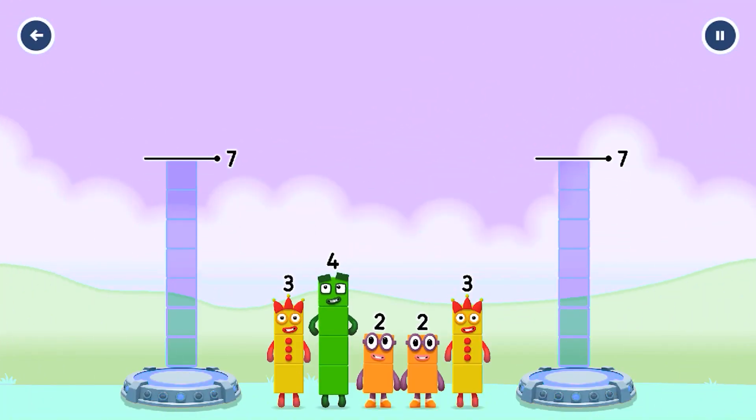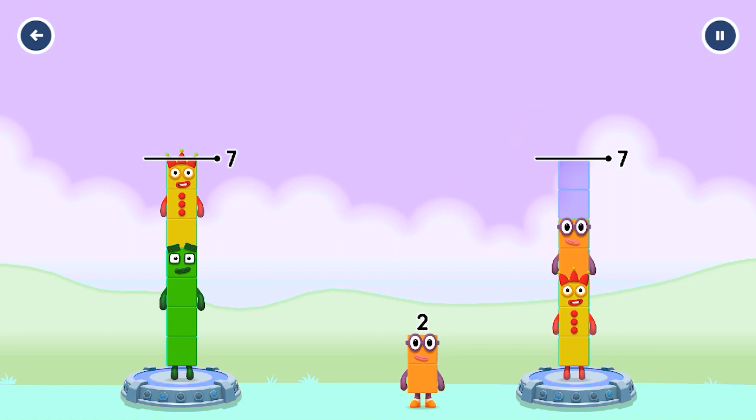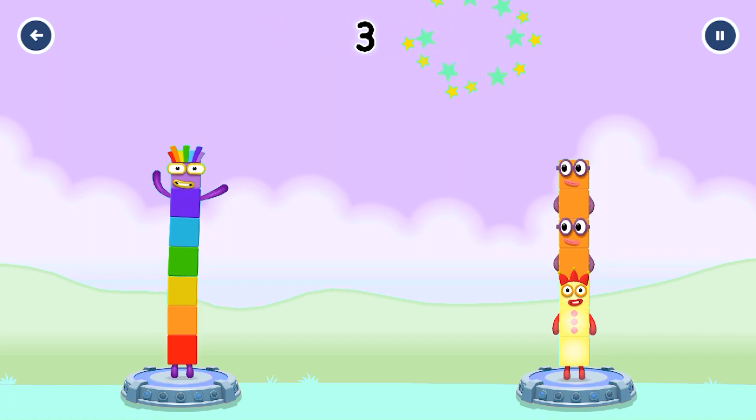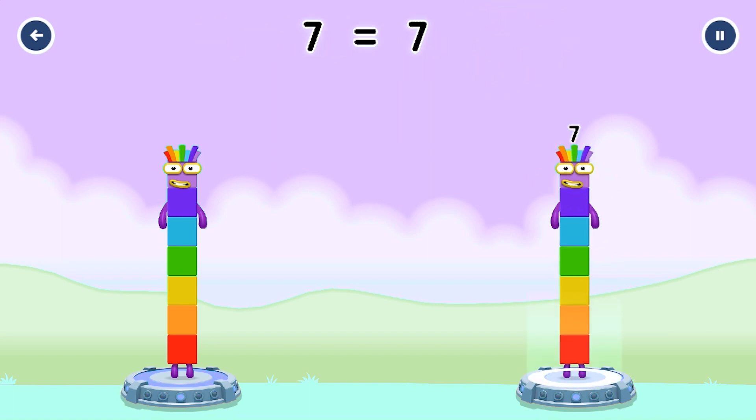Share the number blocks evenly to make 2 groups of 4, 7. 3, 3, 2, 2 — you cracked it. 4 plus 3 equals 7. 3 plus 2 plus 2 equals 7. 7 equals 7.